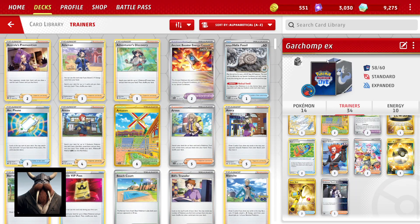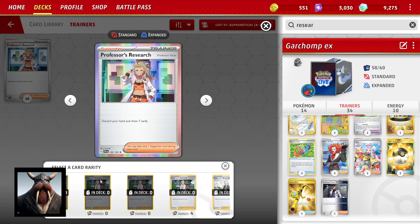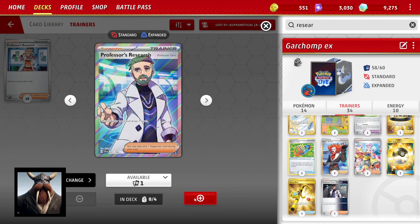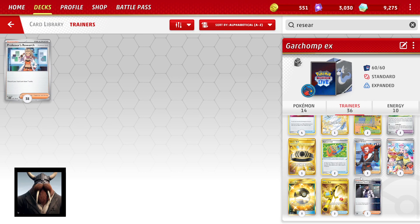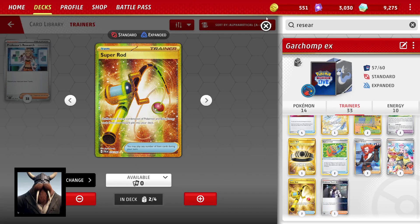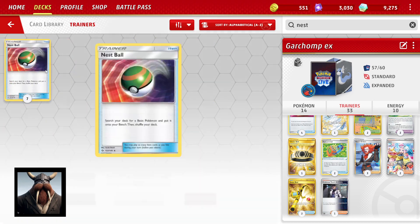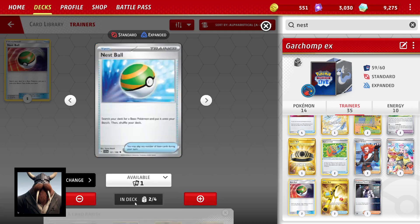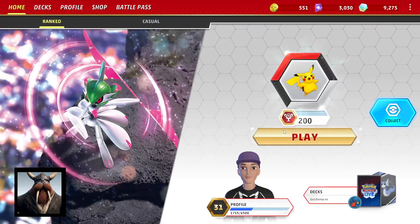We're gonna run a double Research because we're low on draw power. We'll run Turo and Sada. The draw is not there — we also don't really need to Ultra Ball all things considered. I'd rather take Nest Ball. This isn't bad, let's try it out.